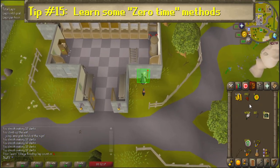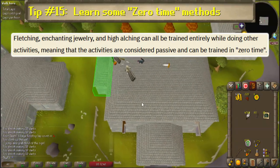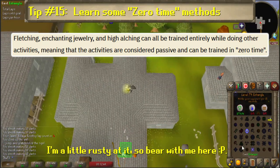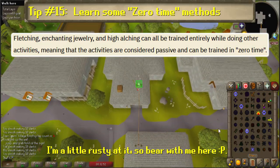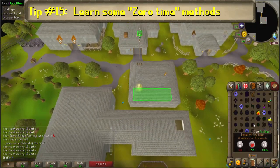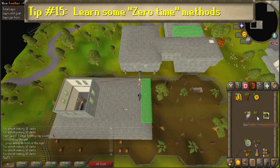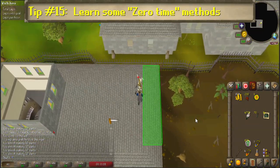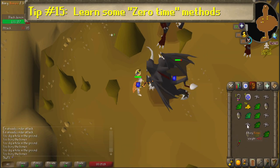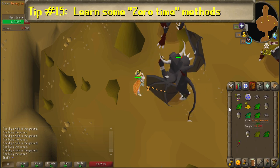Number 15: Learn some zero-time methods. Certain activities like fletching darts or bolts, high alching, or enchanting jewelry can be done in between certain actions or while running between locations during other activities. These are called zero-time methods, as you're effectively spending no additional time on them. The most common place people do these is during agility, specifically rooftop courses, as there's plenty of time between obstacles to get a cast off or make multiple sets of darts. Burying bones also falls under this category — when fighting enemies, bury a bone as soon as you get XP for the attack and then immediately click on the enemy again, resulting in no time loss between attacks.